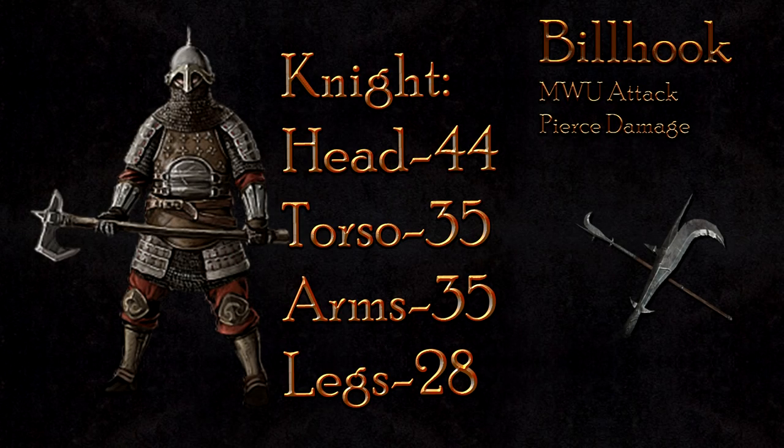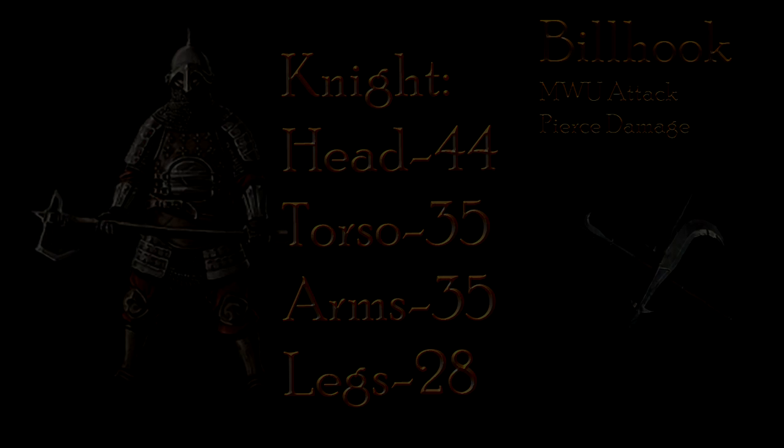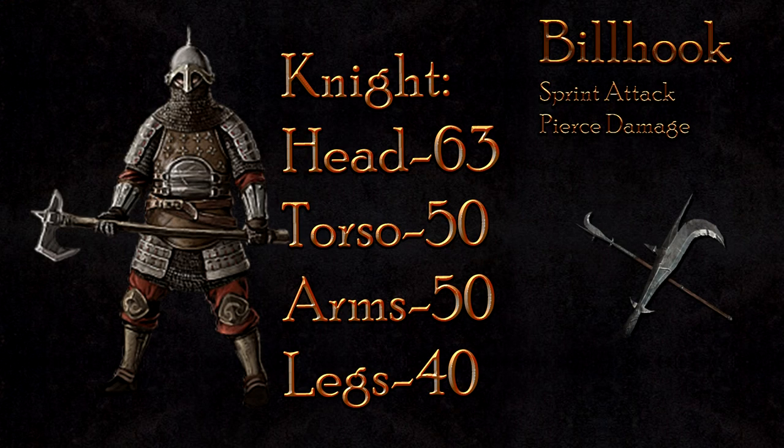The mouse wheel up attack deals 44 damage to the head, 35 to the body, and 28 to the legs — all in all, the same as the LMB attack, which leaves a bit more to be wanted. The sprint attack deals a hefty amount of damage at the cost of recovery time. The knight will receive 63 damage to the head, 50 to the body, and 40 to the legs — a considerable amount of damage.